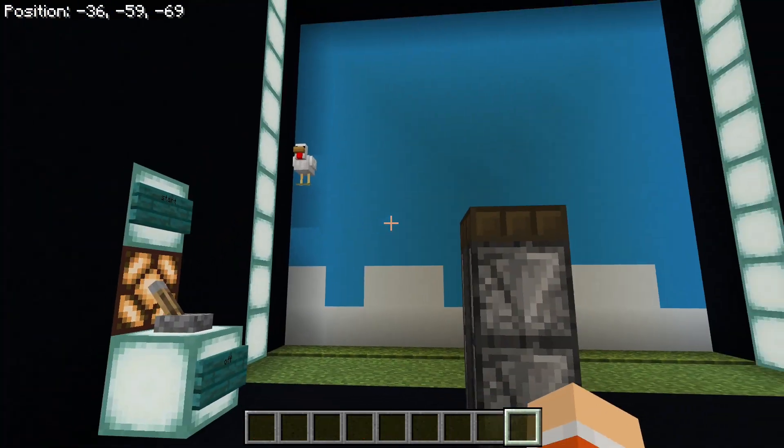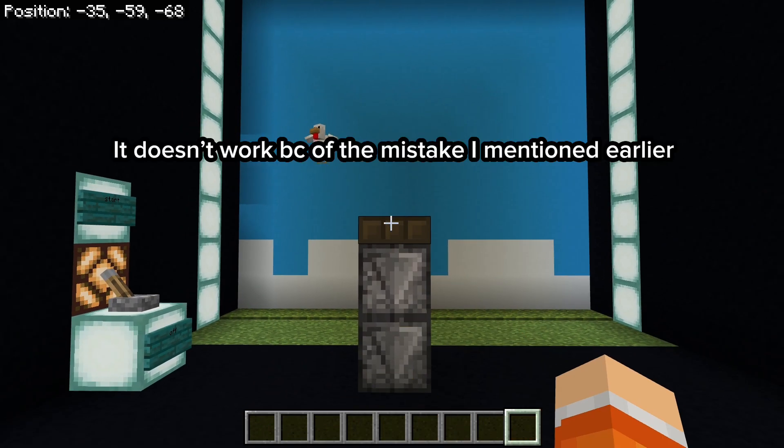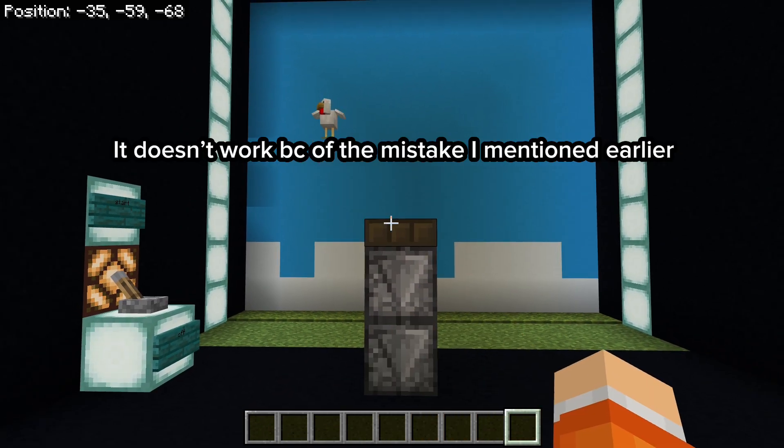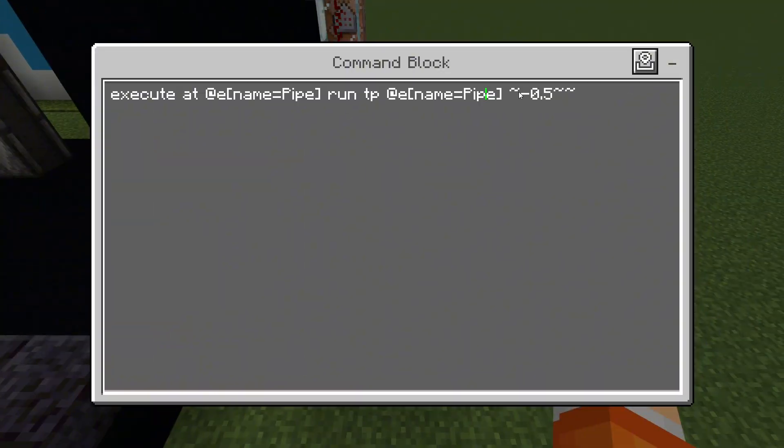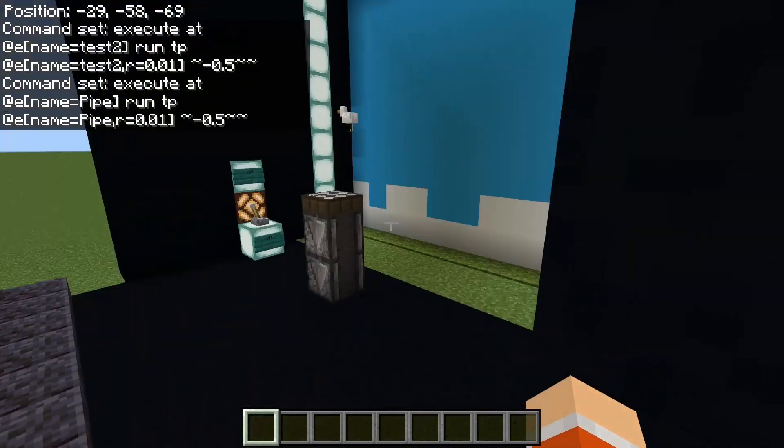Let me turn it on — it doesn't work. The reason why it's not working I just realized is because on this command block where it teleports, there needs to be an r equals 0.01 for the radius. Now it should be working.